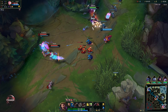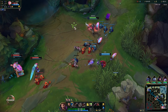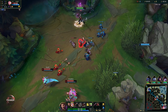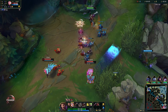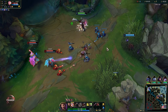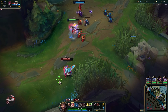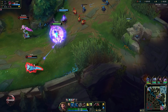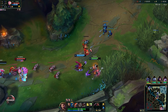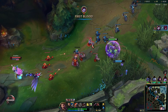Every single time you pick up that axe, you get a stack of your passive. You can keep stacking that up, and what it does is that whenever you get a kill, you're going to get bonus gold depending on how many stacks you are able to get. So this is like a mini game — if you're able to get that many stacks and then get a kill, you're going to get an insane amount of gold. But if you die, you're going to lose most of your stacks.